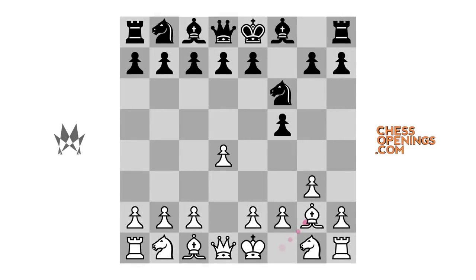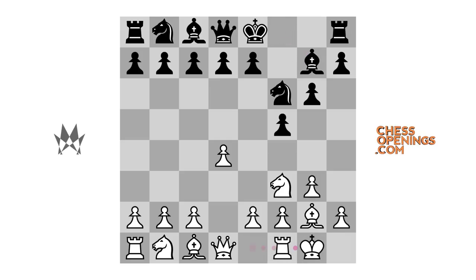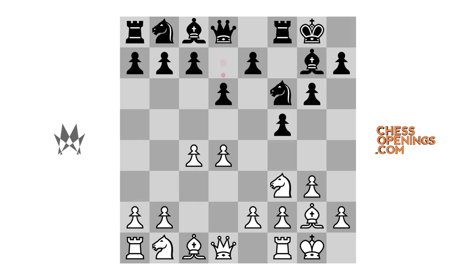Today I want to look at a popular formation known as the Leningrad Dutch, beginning with the move pawn to g6, preparing to fianchetto the dark-squared bishop. Quite often, play continues with a long string of basic developing moves: knight to f3, bishop g7, castles kingside, castles kingside, c4, and then pawn to d6, when a highly interesting position arises.